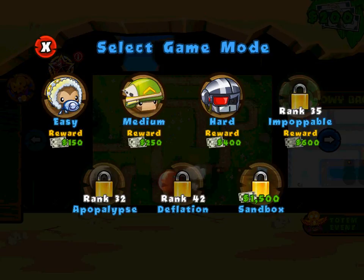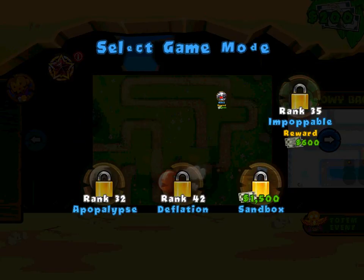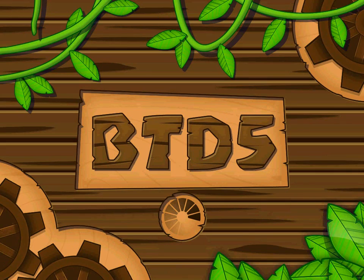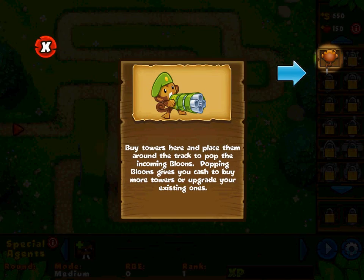So we have game modes: easy, medium, hard, or sandbox — which I need $1,500 to unlock — plus impoppable, apocalypse, and deflation. I would just start off with easy mode, considering this is my first time playing, but I'm not that much of a sissy — let's go to at least medium. On medium, your towers cost the normal amount and you have 150 lives. Beating round 65 in medium difficulty awards you a silver medal for that track. Let's just play this and see what we gotta do here — let's go and pop some balloons.